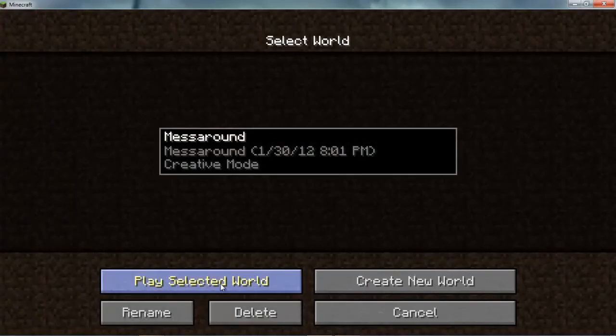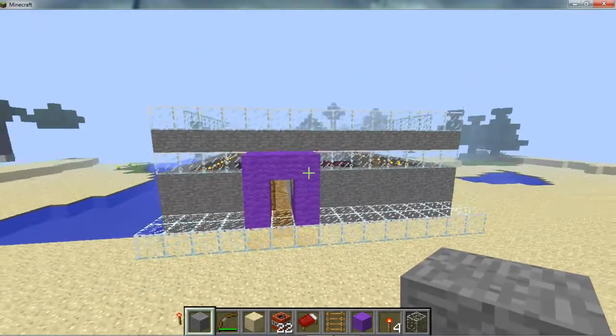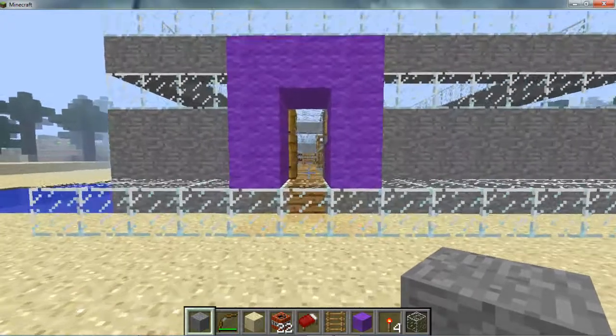We're going to the single play mode. Let's play the most round creative mode world. Oh my gosh, it's a random house. We're spawned by a random house. Let's go in here.